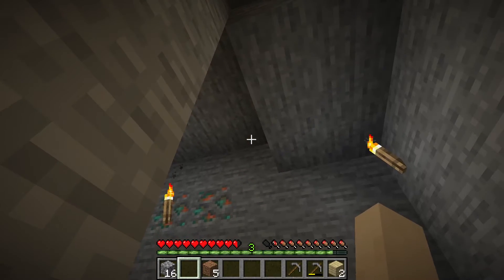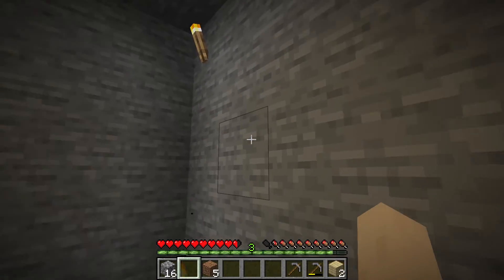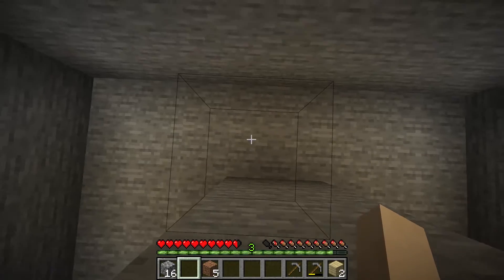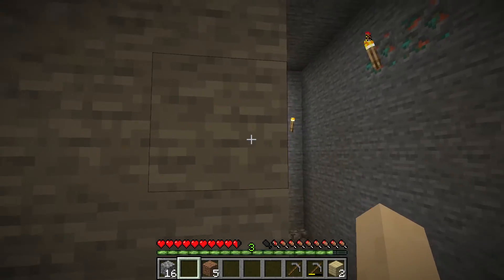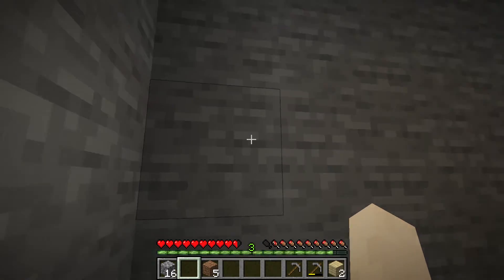I can highlight these blocks, but blocks that are a certain distance away I won't be able to climb to. I can't climb to this one or that one. If I go out to the end of this one, I can climb over that way — so I can bridge a gap of a certain distance, but not super far.